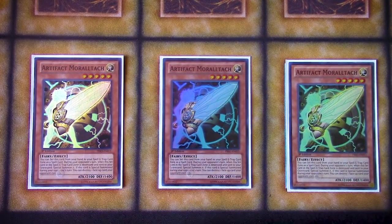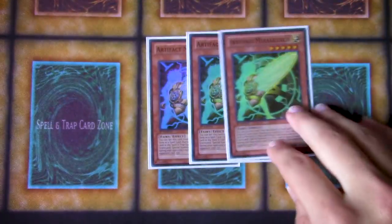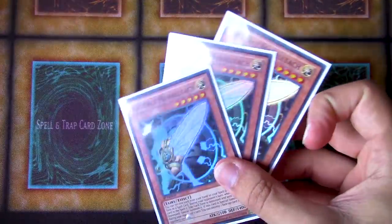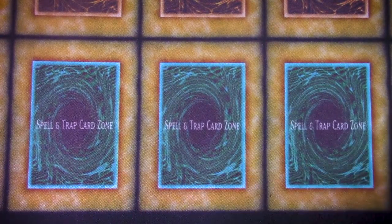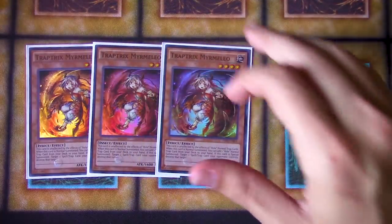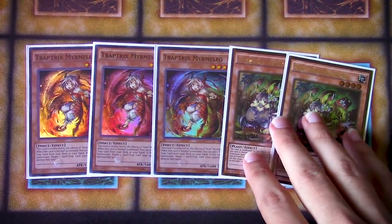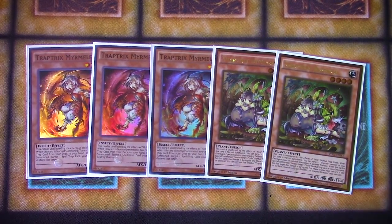Moralltach is definitely the poster child of this deck. It was definitely what made Artifacts at the time so great, and having such a big body at 2100 attack was great. Being a Level 5 also allowed you to make some of those powerful Rank 5 XYZs, which was also fantastic. The consistency aspect of this deck was through the roof — it was just a very grindy, versatile deck. The Traptrix monsters — triple Traptrix Myrmelio and double Traptrix Dionaea — allowed you to constantly have board pressure whenever you weren't using your Artifacts or your Hands.